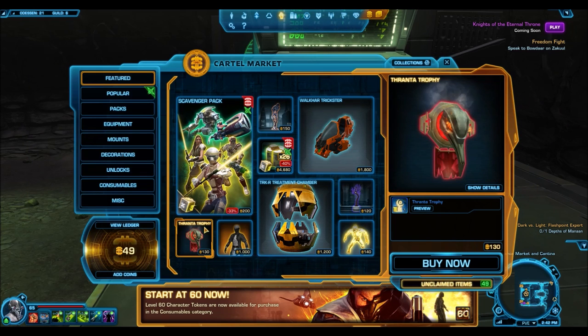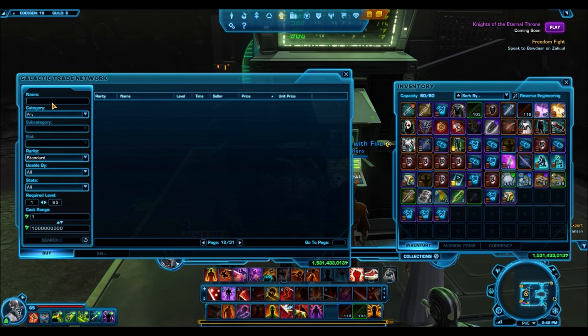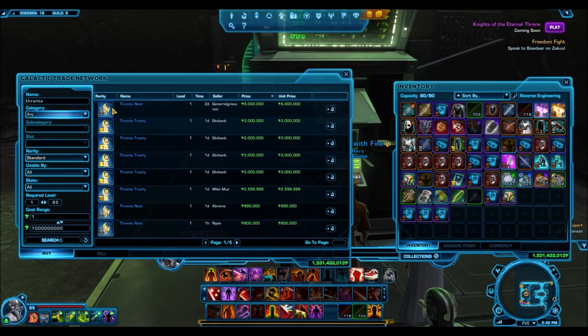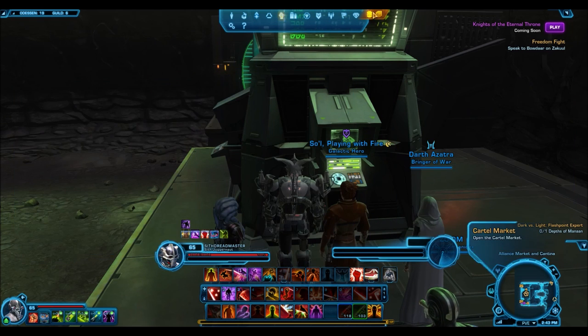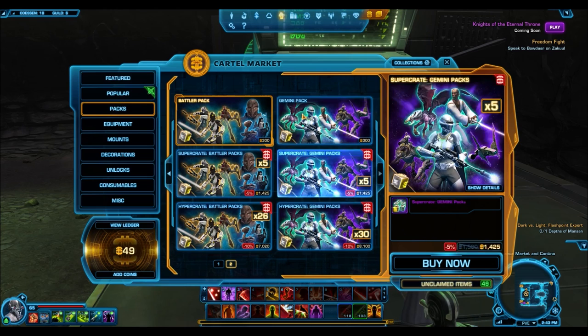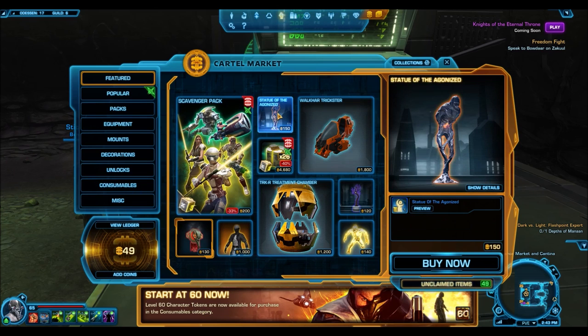The Thoranta Trophy sells pretty well. If you look on the GTN, it sells for millions of credits, similar to the Statue of the Agonized. If you want to vary it up a bit, it actually costs a little bit less — about 20 cartel coins cheaper. These are good decorations: they don't cost many cartel coins and you can make millions of credits off them on the GTN.